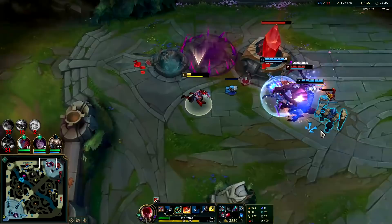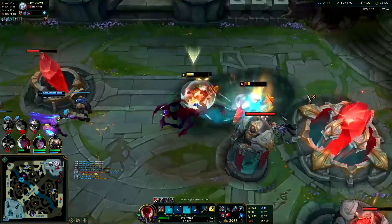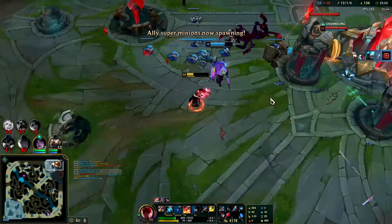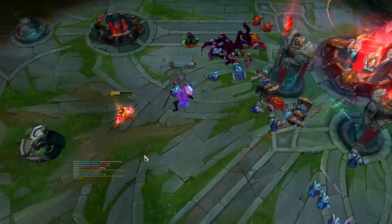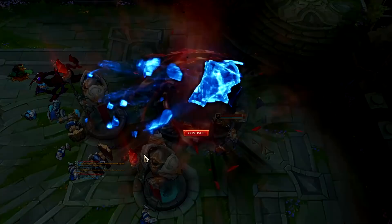Remember, if you have your R up you always want to R them before you use your second Q — you want to do Q, R, Q2. Got him. Well played. If you enjoyed this Lee Sin jungle guide, don't forget to like, comment, and subscribe. My name is KingStix, thank you for watching, I'll catch you guys next time. Bye.